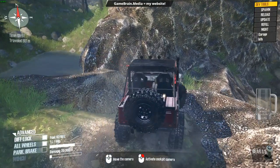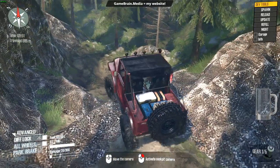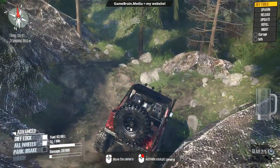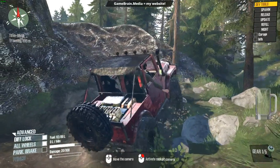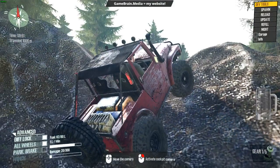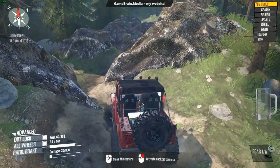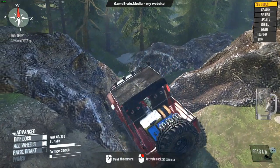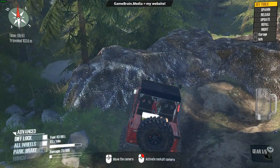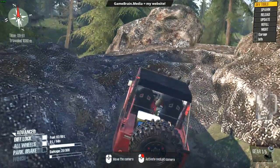Can you believe it? This thing's got fantastic tires, gearing, power delivery, and low center of gravity. I don't know what the magic formula is in the truck config tool, but this thing is pretty impressive. Oh and here we are already — look at that big Rock Runner that died on this hill, and this little thing is just going to walk right over it.